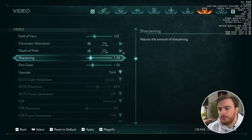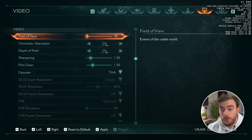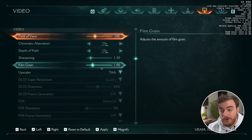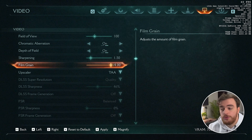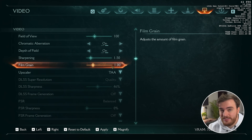Now scroll down to the video section, where the majority of your FPS will be gained, mostly through upscaling. Field of view — play with whatever you want; you can go from 90 to 120. Personally I'm comfortable at 100. Chromatic aberration and depth of field are entirely your preference. Sharpening is your preference again. Film grain — you can leave it on one if you like it, but note that more film grain, especially if you're recording or streaming, will make your encoder work a little harder, taking up more megabits per second.